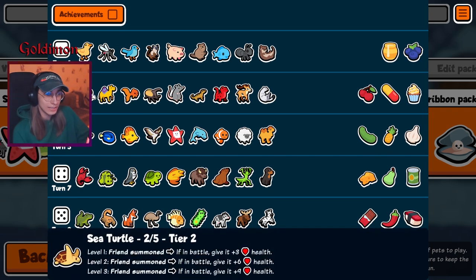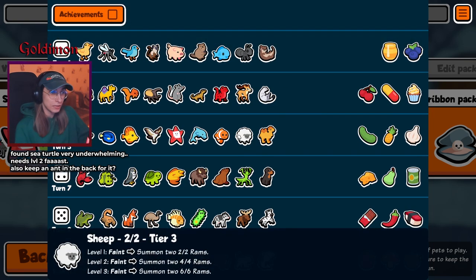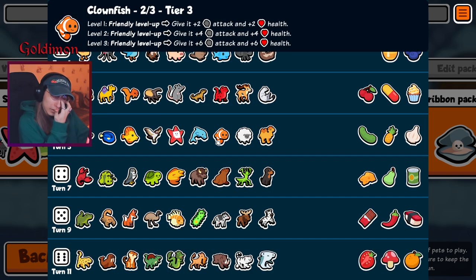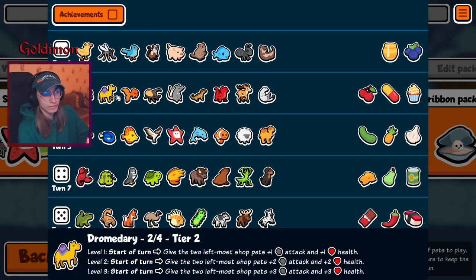Let's actually get into tier 2 now. Sea Turtle — we're going to use this with a Lizard, maybe Sheep later on. Dromedary, Char — not bad. You can play some interesting units, probably a Lizard, maybe a Badger from a level up. It's got potential, decent stats as well, especially if you've got an Ant in your team.